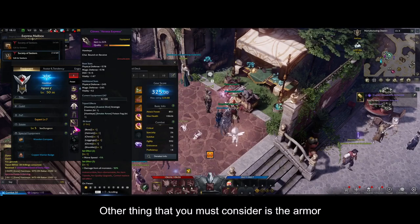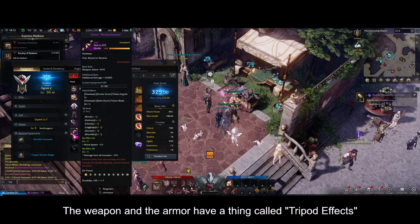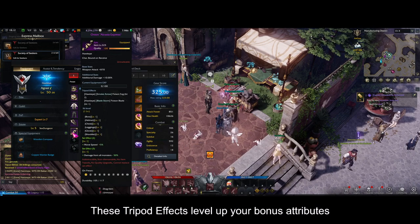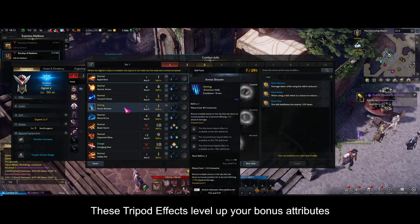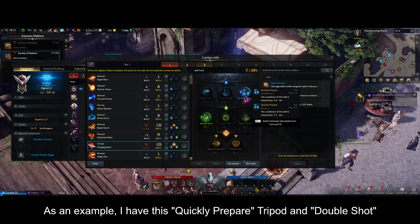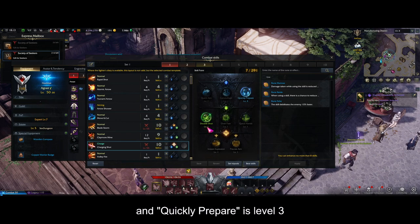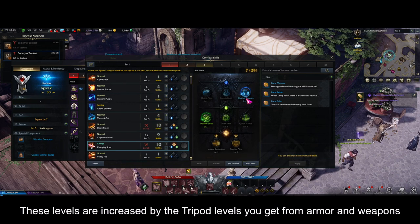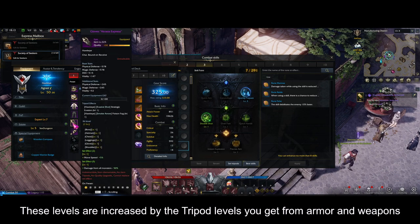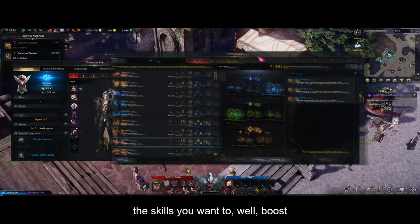Another thing you must consider is the armor. The weapon and the armor have a thing called tripod effects. These tripod effects level up your bonus attributes. For example, I have the 'quickly prepare' tripod and 'double shot' — double shot is a level 1 tripod and quickly prepare is level 3. These levels are increased by the tripod levels you get from armor and weapons. You have to choose the correct tripod to boost the skills you want to boost.